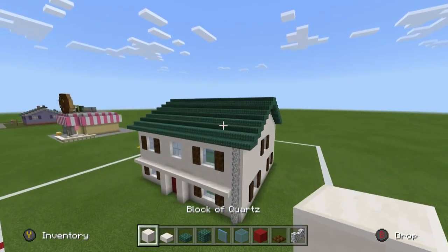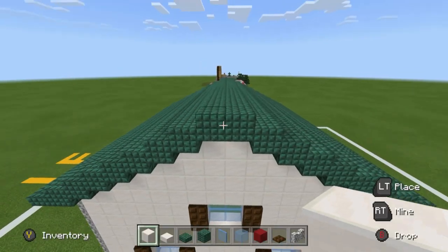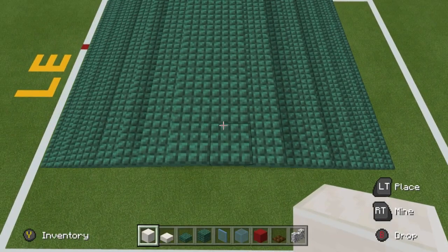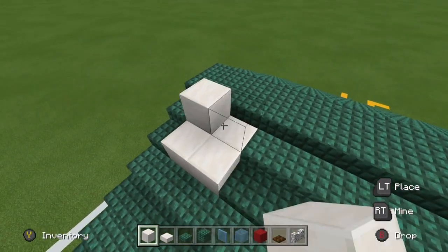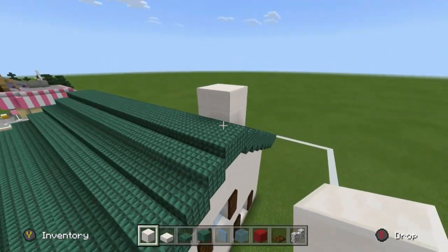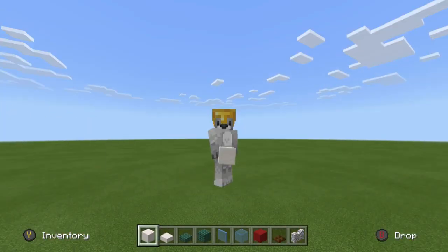We're also going to give the house a chimney. The chimney is made out of block of quartz and is placed at the apex of the roof on the right side of the house. Move in diagonally towards the back and form a small 2 by 2 quartz chimney. It's a very minor chimney but it wants to be visible from most parts of the house as you walk around it.